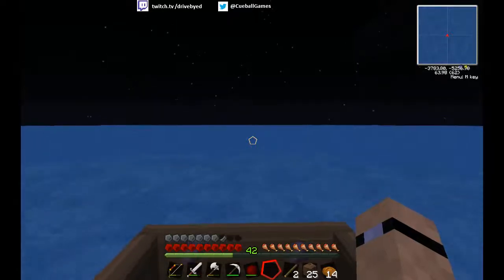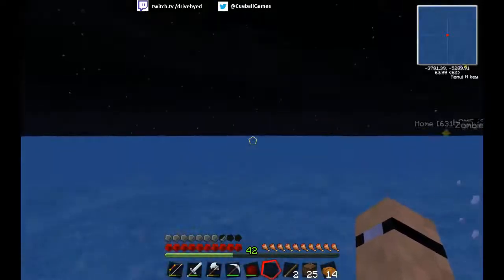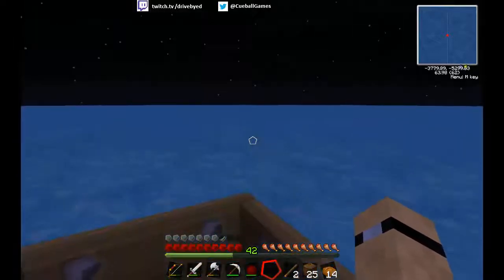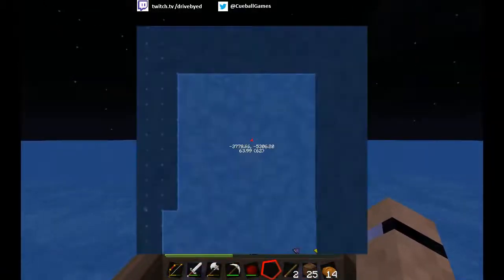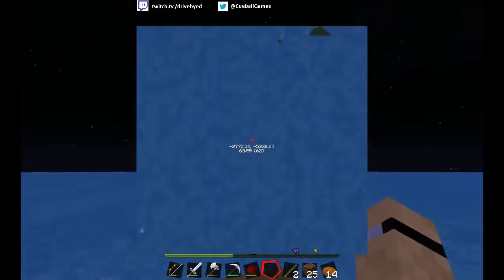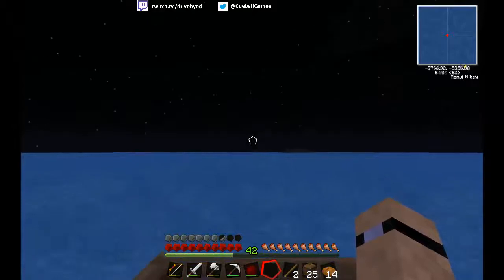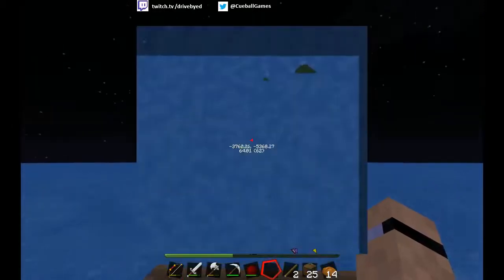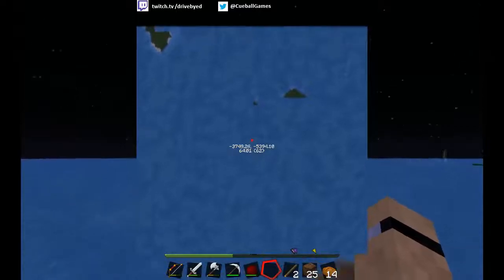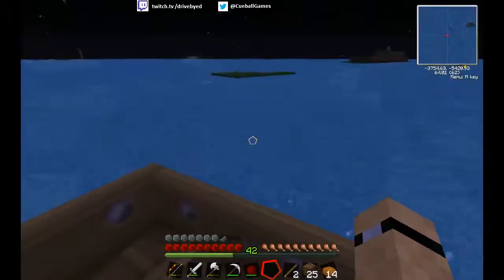There is nothing on the horizon right now — zilch. Should I let some of this render in around me? I am feeling really unlucky here. Worst case scenario, if I could find some bloody cactus or something — I know how to make cactus greens, it's not the end of the world. Oh, there's a piece of land. Another island — and this is quite a big chain of islands.